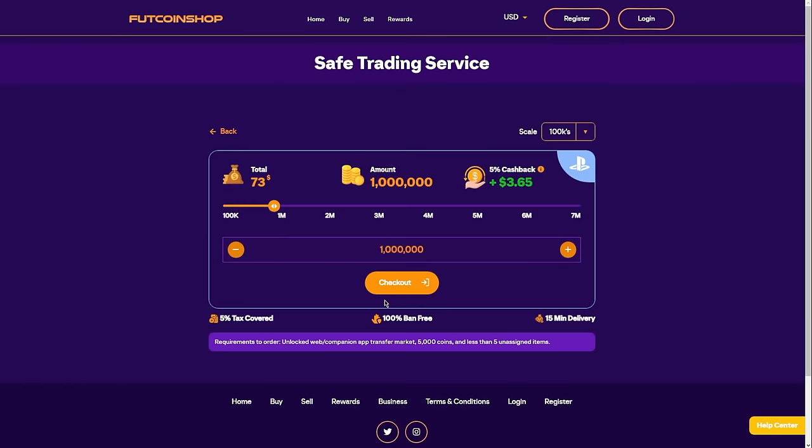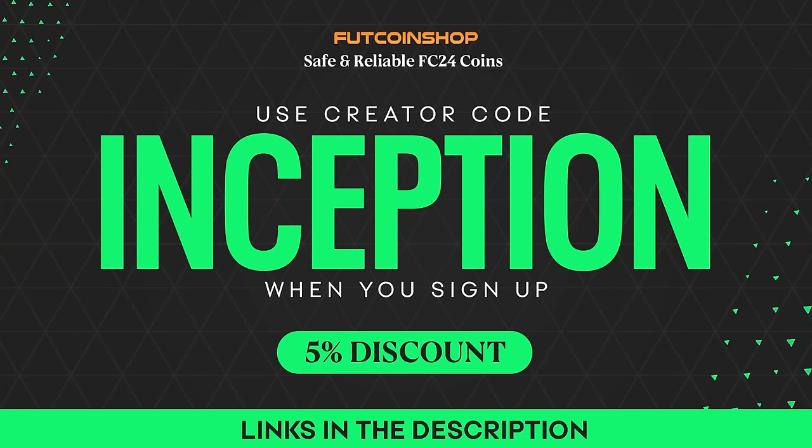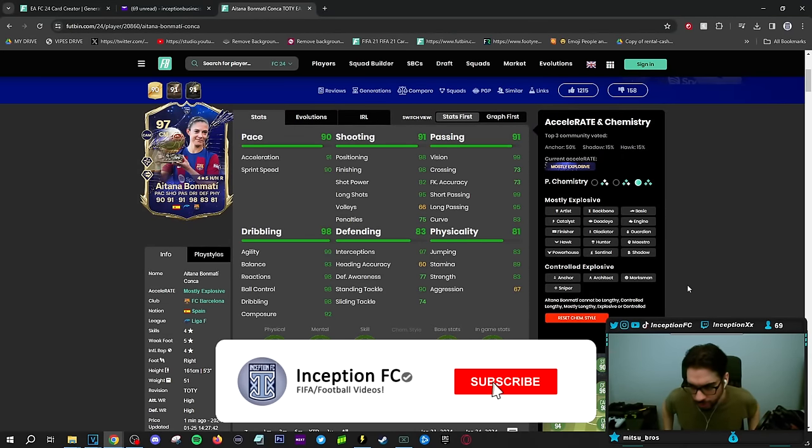If you are looking into buying cheap and safe FIFA coins, look no further than footcoinshop.com. They have the fastest service, an incredible loyalty reward system, and the best prices around. Use my creator code Inception when you sign up for your account and get a five percent discount with your order.